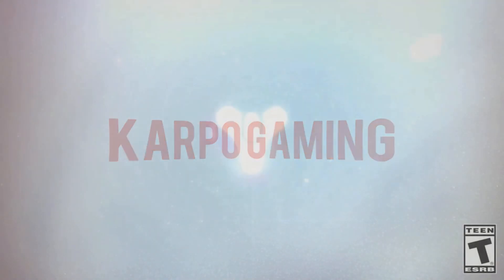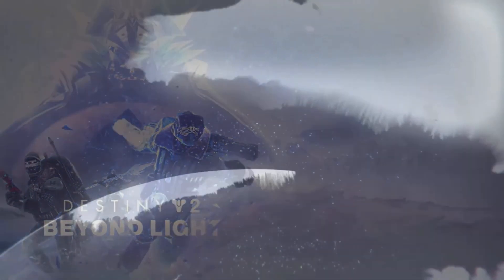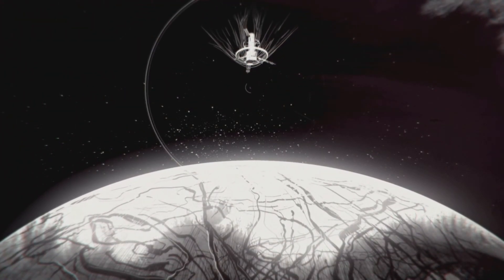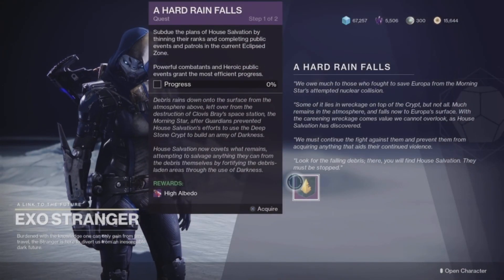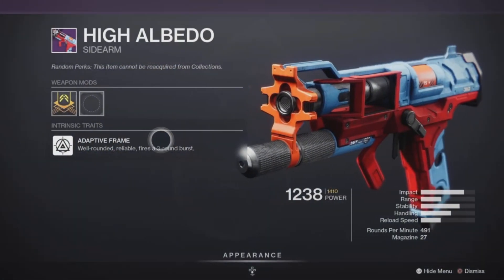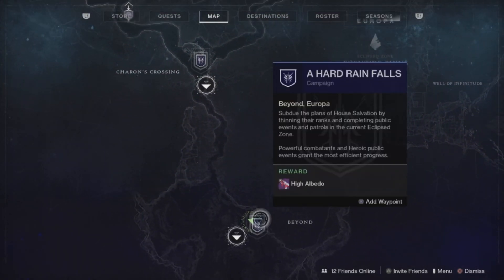Hey, what's up everybody? Welcome back to Carpo Gaming and another Destiny 2 Beyond Light video. Ladies and gentlemen, we have the brand new raid. The Deep Stone Crypt has arrived yesterday and with it, we have quite a few missions that came along with it. We have a brand new exotic quest and two new missions. One of those is called A Hard Rain Falls, which will get you the brand new sidearm called the High Lobedal. Today I'm going to show you a full quest guide to get this brand new weapon.